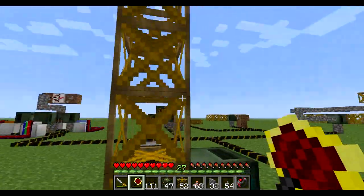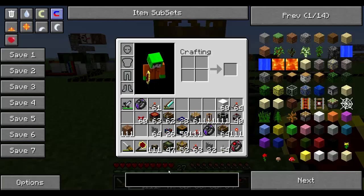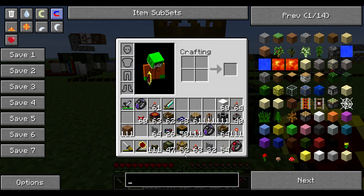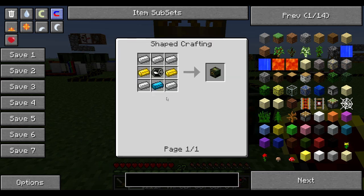First, frames are made from two parts: the frames themselves, called support frames, built from sticks and a brass ingot. And the thing that's moving them is called a frame motor. That's quite an expensive item — it uses a lot of blue alloy and brass ingots.